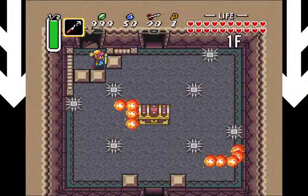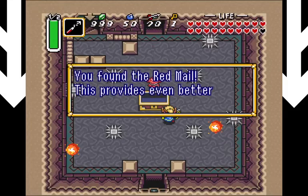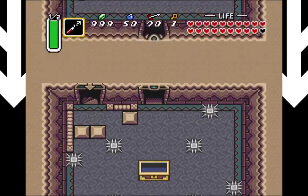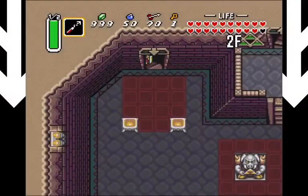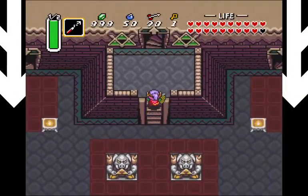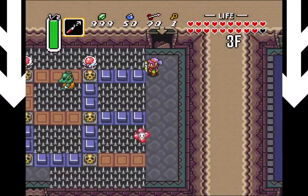Now we arrive to this floor and we open the big chest. We have the red mail, which provides even better protection than the blue mail - damage is reduced by 75% instead of 50%. This will be very useful as we ascend the tower. Now that we have the boss key, we can go up the tower.